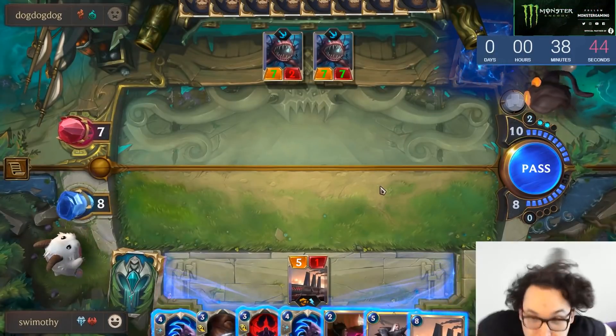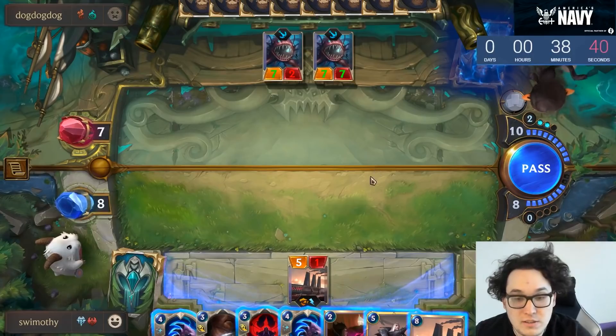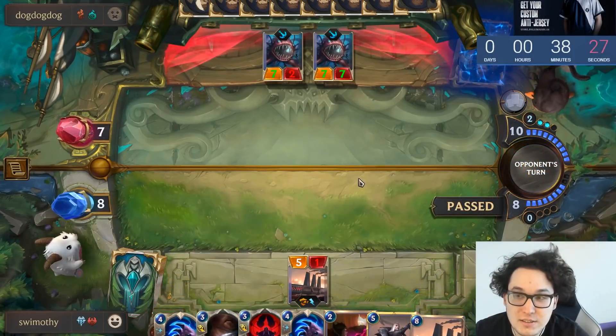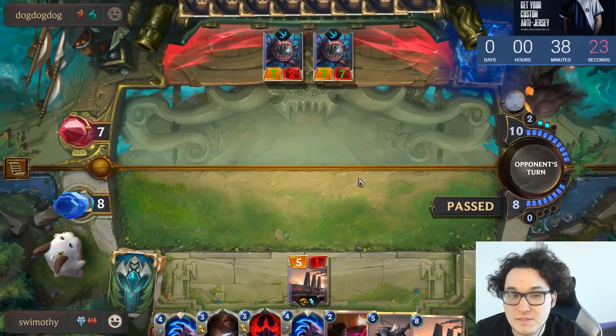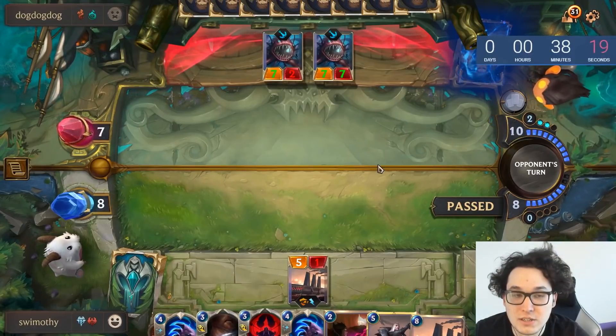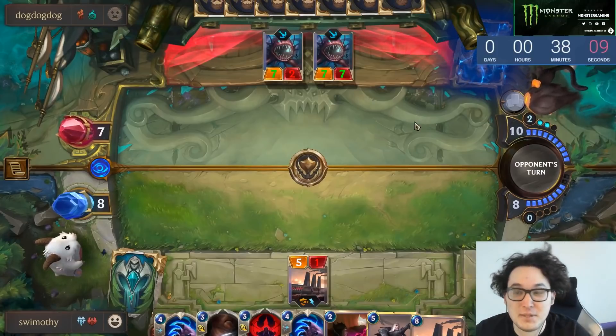He should be forced into playing into us here — there's really no way he can avoid it. If he has a spell to remove this, he has to take it no matter what — especially something non-committal like Vile Feast or even Withering Wail. There's no way he can avoid trying to kill this. I'd love to see a weird desperation Ruination, but that's a pipe dream.